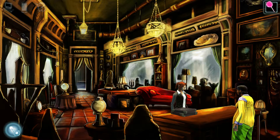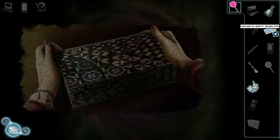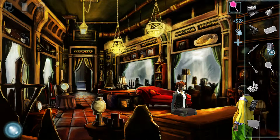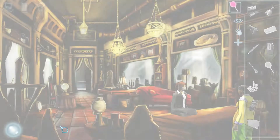I guess that's a hint that we must find all the charms and use them together. Okay, can I do it with anything else? The memory isn't strong enough yet. All right, so I need more items — and this does not help. Maybe I need something else. Probably. Okay, that was interesting.